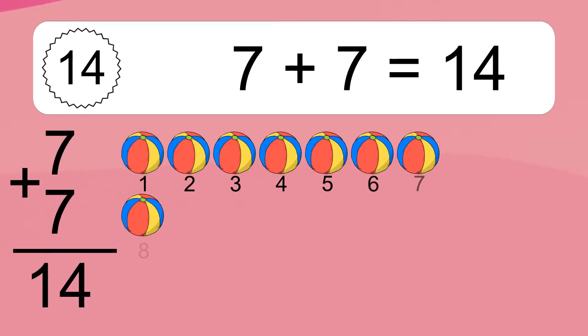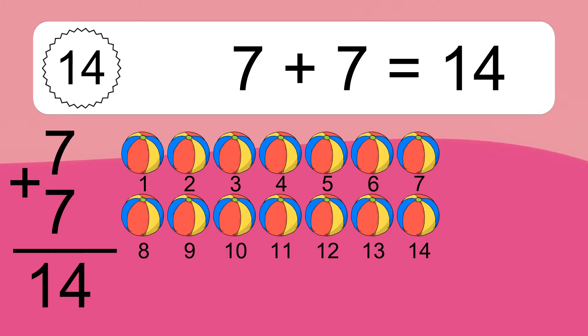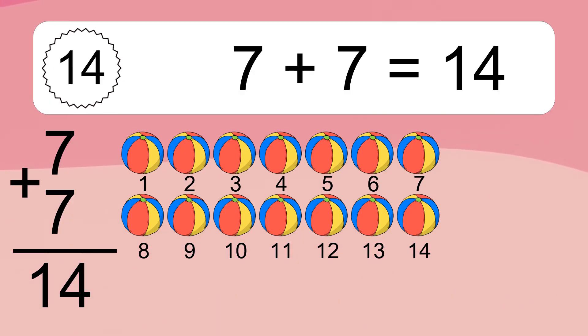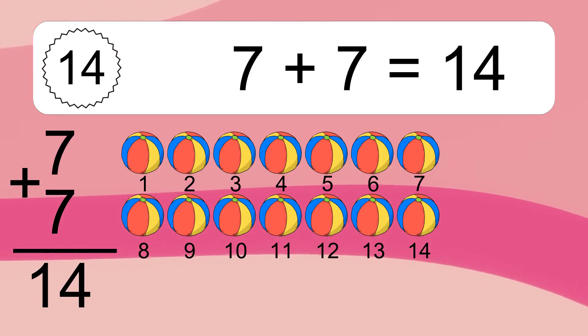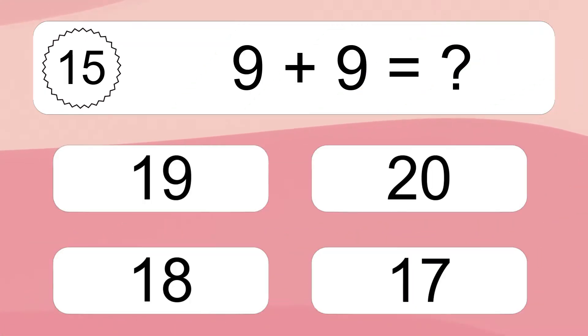Seven plus seven equals fourteen. Let's count it: one, two, three, four, five, six, seven, eight, nine, ten, eleven, twelve, thirteen, fourteen. Nine plus nine equals what?